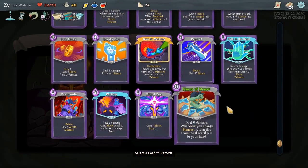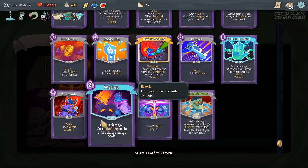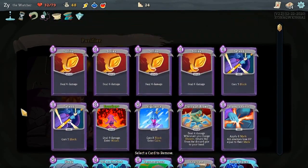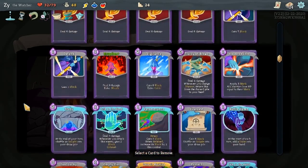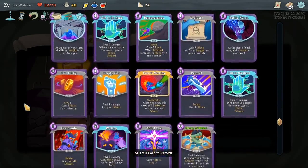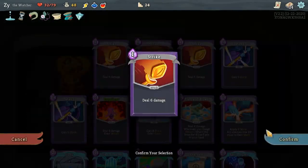This is a stance switching deck, so that upgraded Flurry of Blows should serve us pretty well. Bowling Rush looks like a cool and fun card, but I don't want to have to rely on facing a bunch of enemies for it to be extra useful.